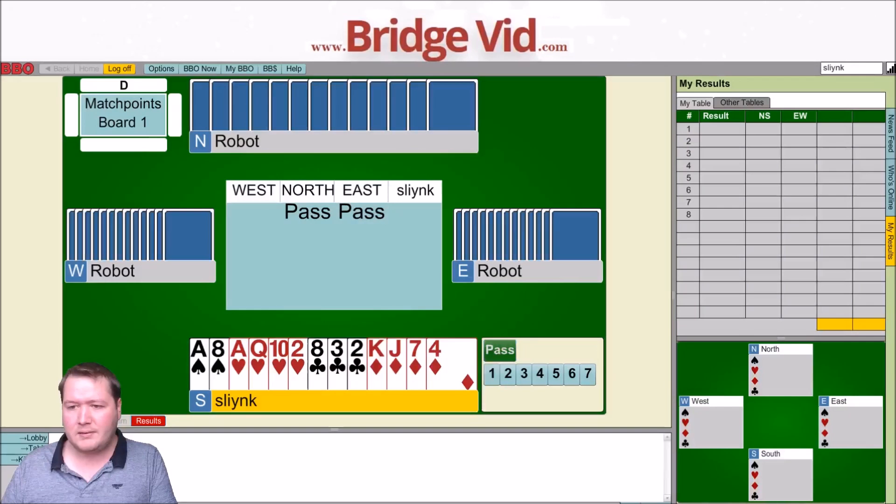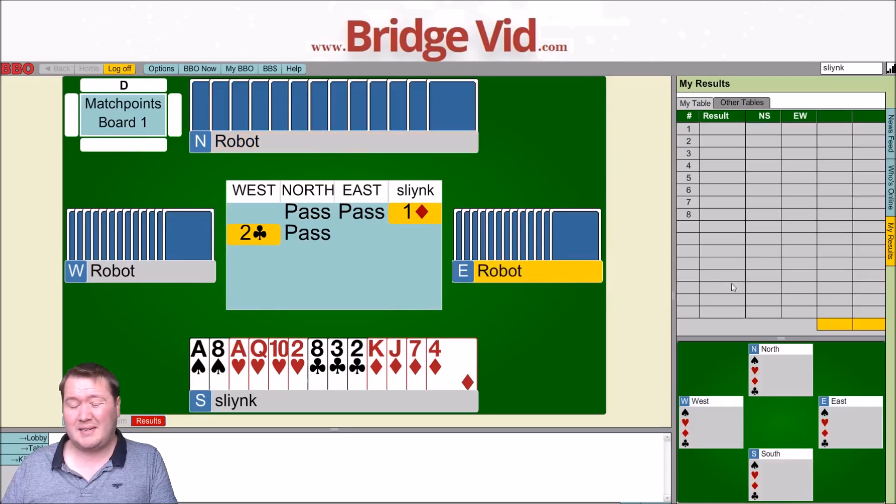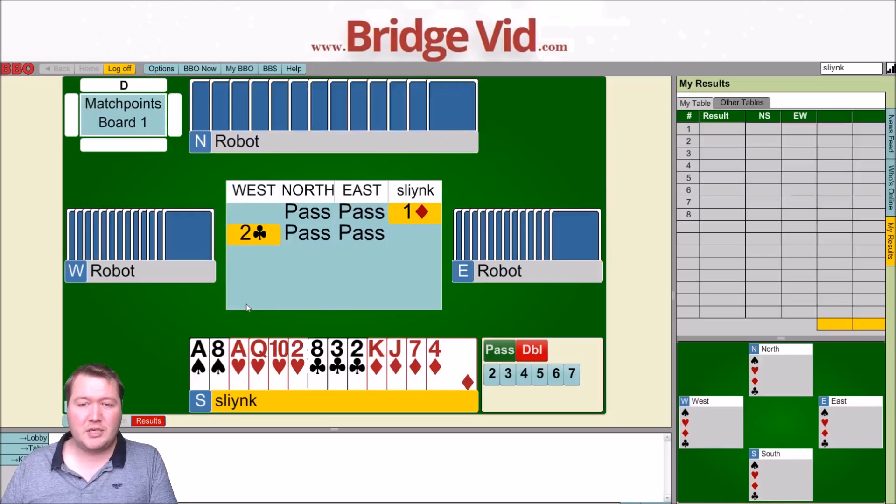So, 14 points, balanced hand — I'll start with a diamond, two clubs. It goes past me, I'm passing. The robots are in the tank. I don't have a shortage in clubs, I can't double because otherwise partner might bid spades, so here it's just a pass.